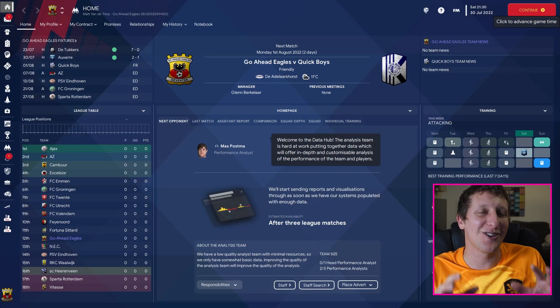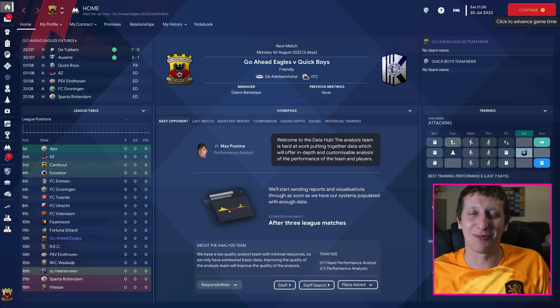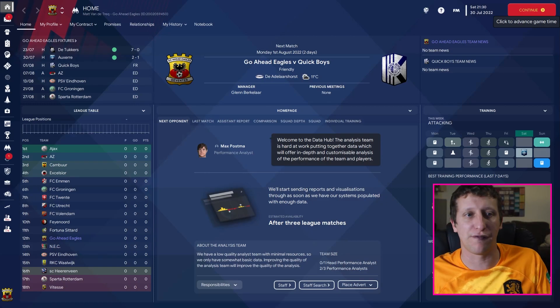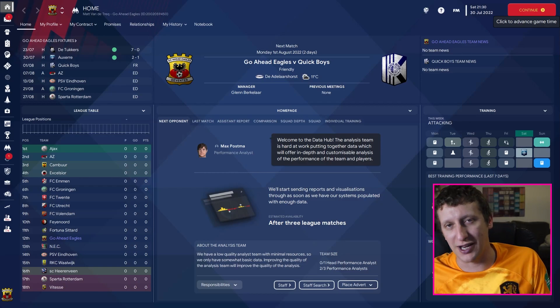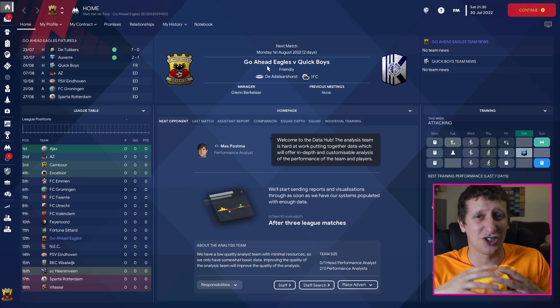Alright everyone, just a quick video to let you know that my favorite skin for FM22, Vince skin, is now available in FM23. The download links are down in the description. You need to download it, extract the file, and move it across into FM23 into the skins folder that you find in your Football Manager folder within Documents.